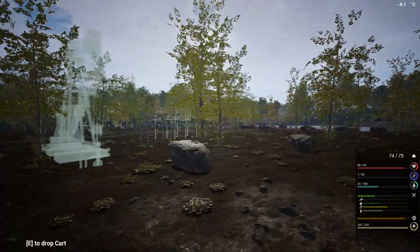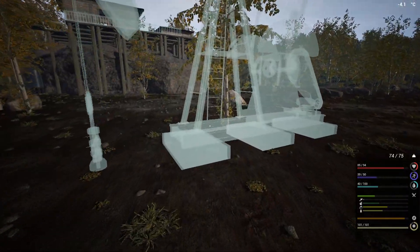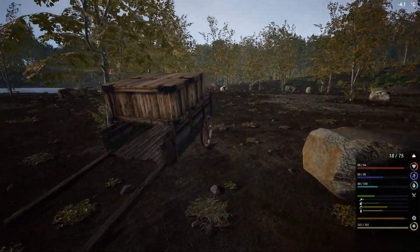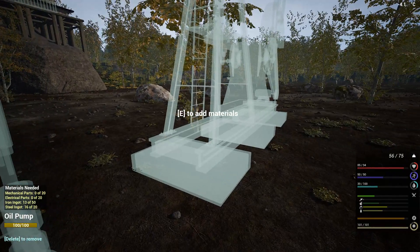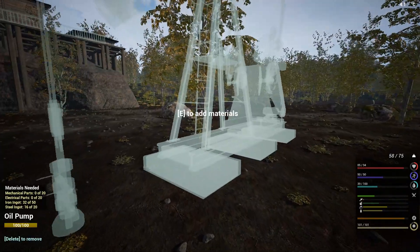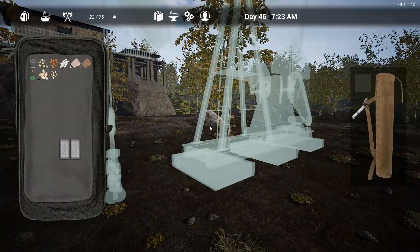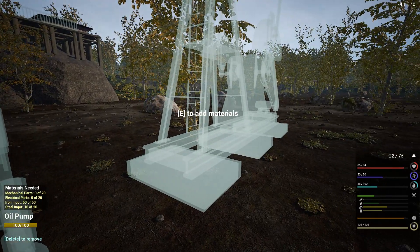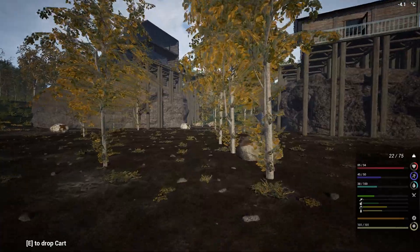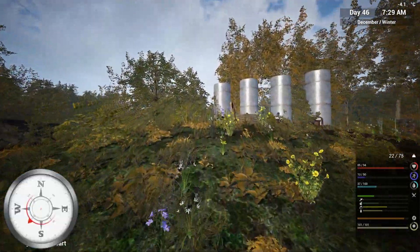I'll also be working on my wind turbines — I need to finish up a couple more. Let's see how far we can go today. I need iron, iron, iron — boom. Okay, I took two more, so we need four more steel ingots, 20 mechanical, 20 electronic parts. That might be a little bit of a problem. And apparently it's already winter — we are in December.